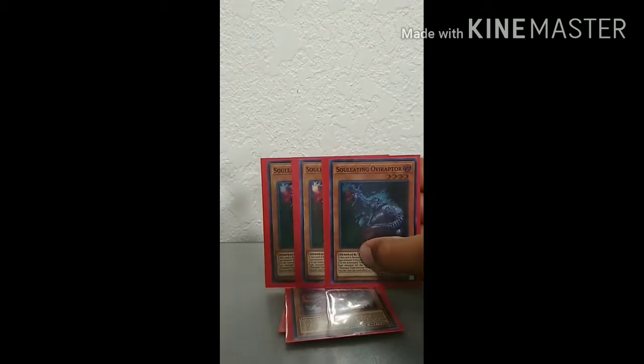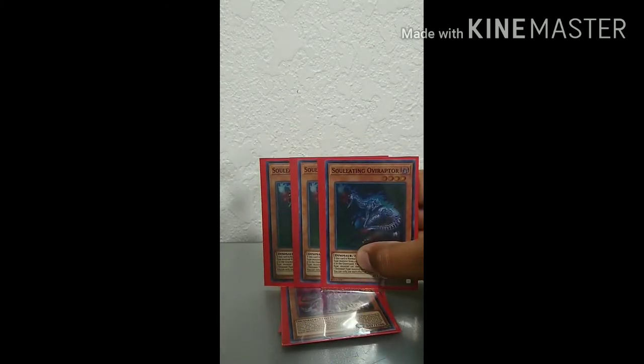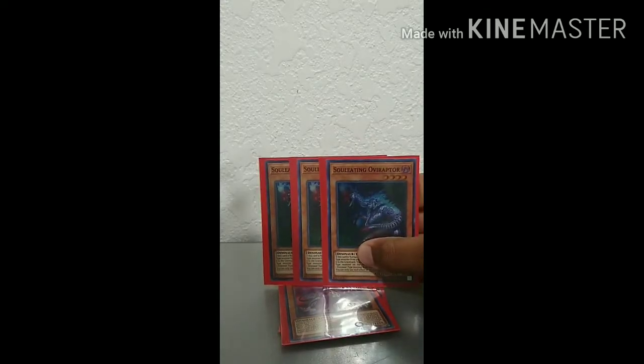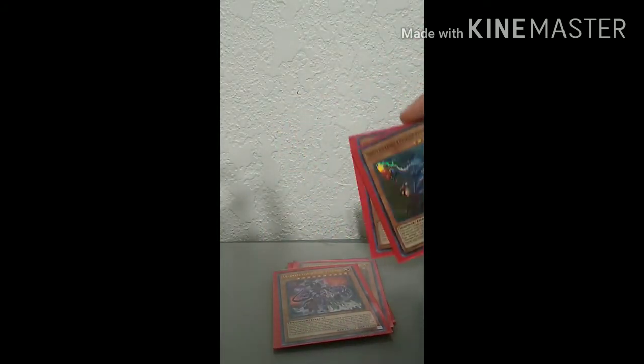Three copies of Soul-Eating Oviraptor — they're absolutely mandatory. It's definite for your combo play into your VFD. You want to have this, and it's a great searcher even if you just have it in your hand. You can search your Ultimate Conductor Tyranno; it's the only card in the deck that can search it, which is kind of weird. But it's a really good card, so three copies of that.